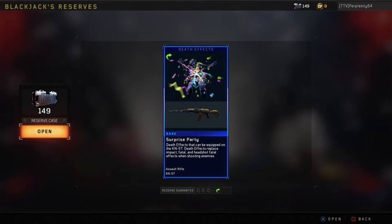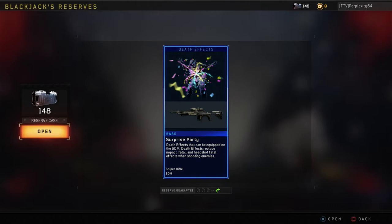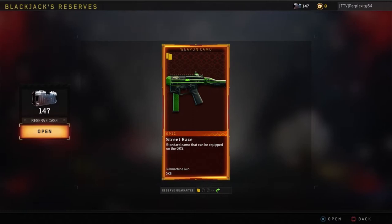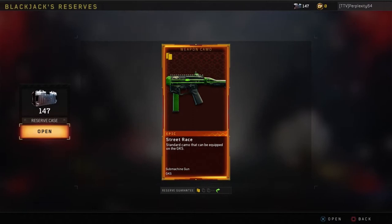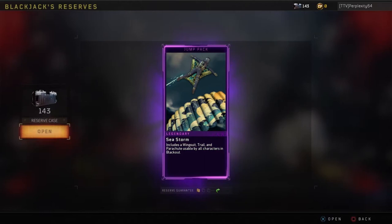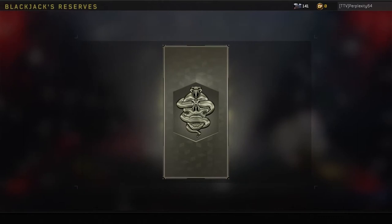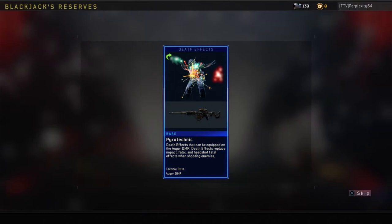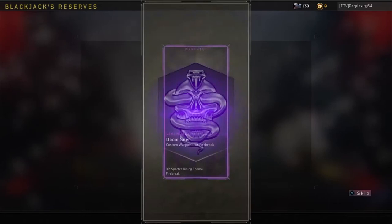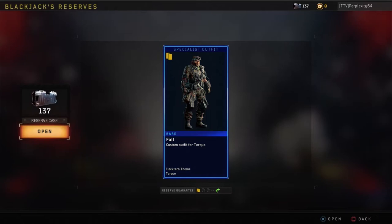What is this? Death effects that can be equipped on the KN — they place impact fatal and headshot fatal effects when you hit enemies. I've never seen a death effect in the game before. Got one for KN, one for SDM. Epic Street Race camo for GKS. I'm getting a lot of the Epic Street Race camos. Death effects for Ogre — I'm going to have to see what these death effects look like, because I've never seen one in use before. But it must be pretty awesome.